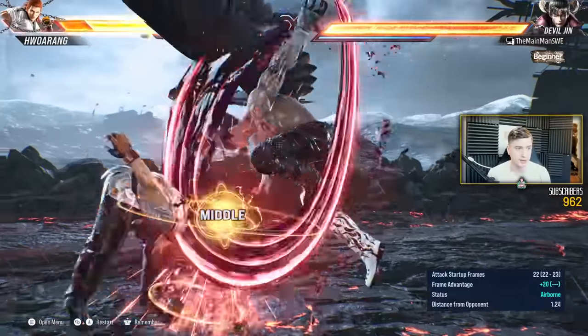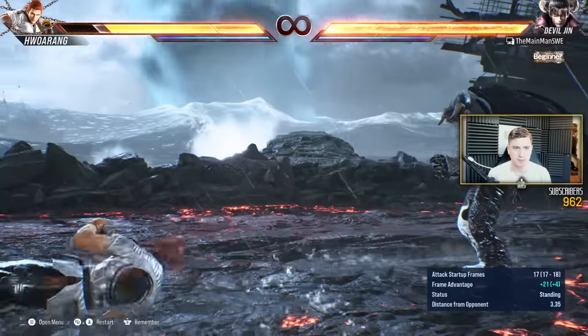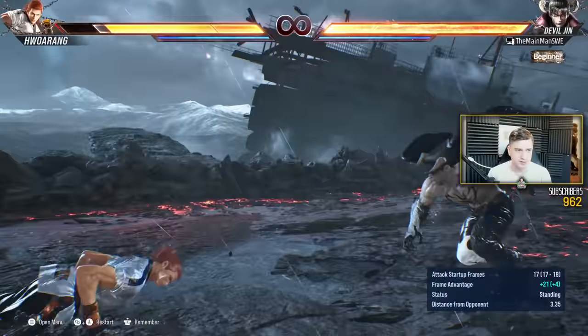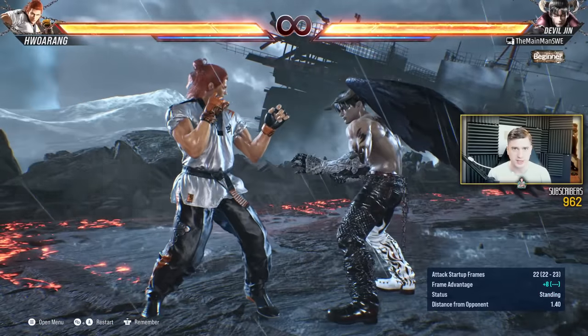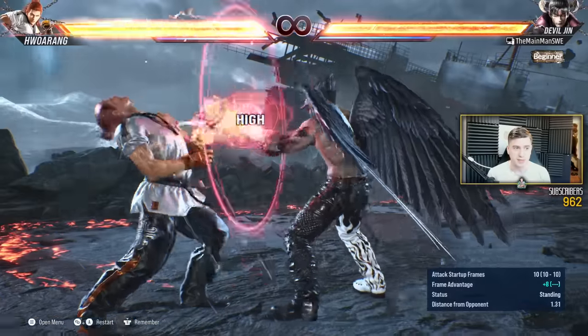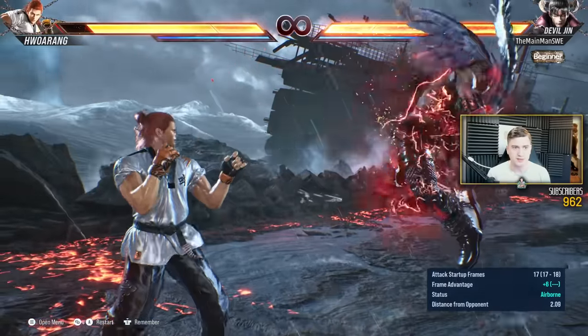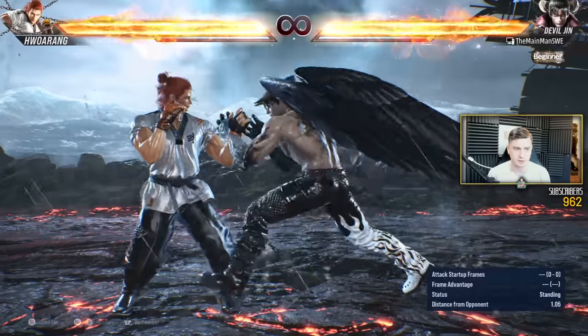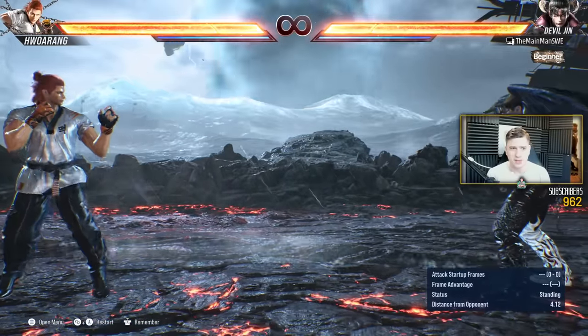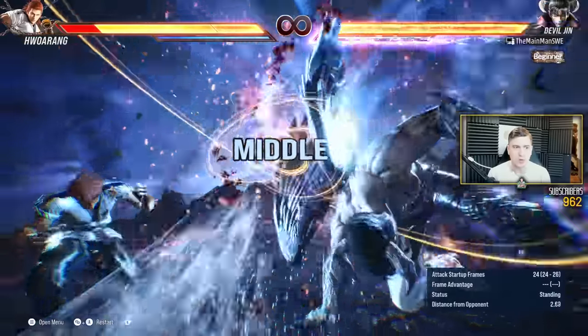You can do Mourning Crow 1 — a power mid into a free back 4. On block, this is plus 8, a huge advantage, so they have to respect you and take a mix-up. Because if they don't respect you, you can do back 4, which is a counter hit launcher that will interrupt them, and it's safe on block. If they try to step, you can do Mourning Crow 2, which is a homing mid Heat Engager, though it's minus 14 on block.